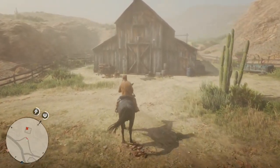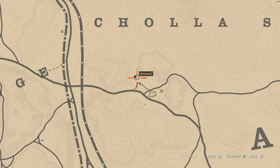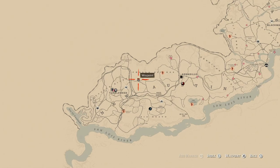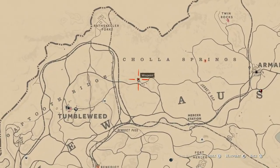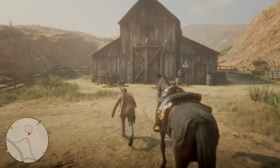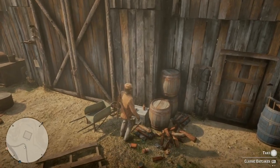Head to Ridgewood Farm in New Austin. Here is the exact location on the map for you. You will find the oat cakes and the reviver on the crate next to this barn.